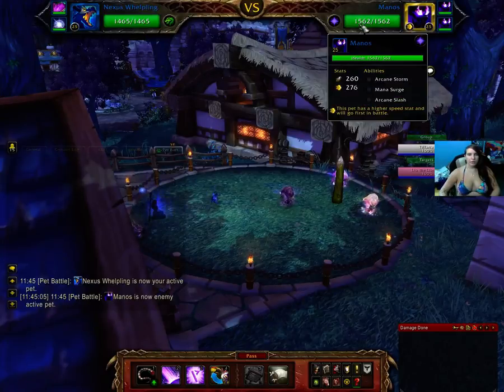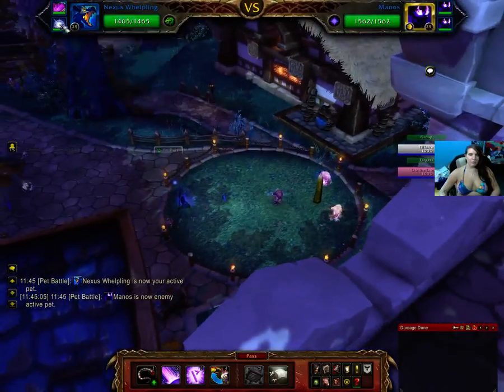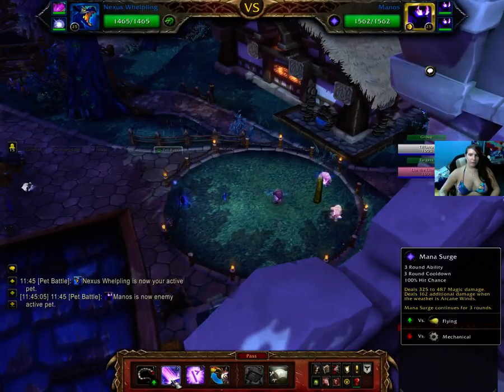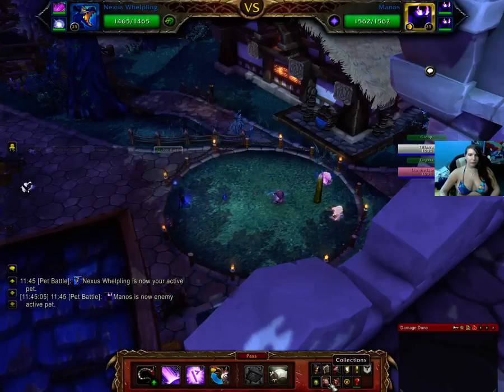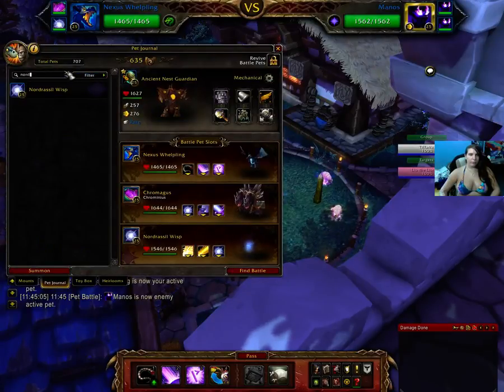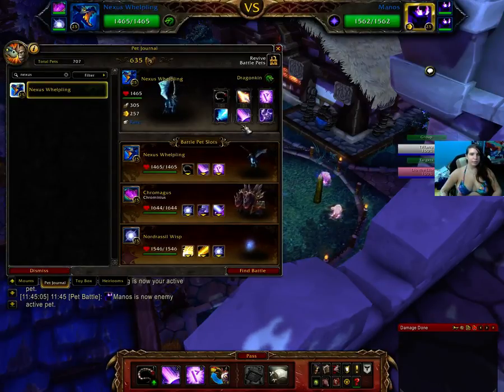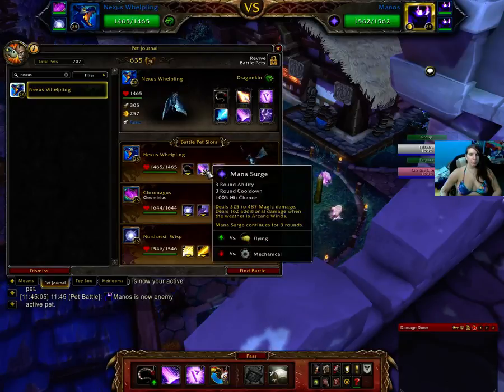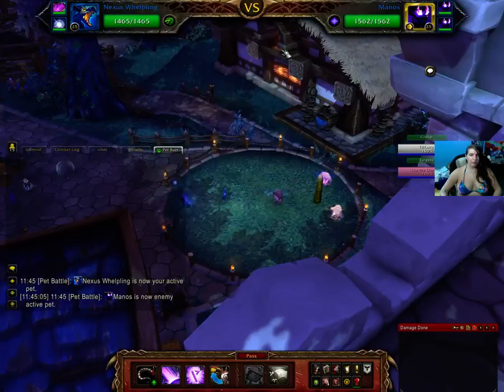What we have is these three magic pets. The only pets that we really need is Nexus Whelp and possibly Chromagus. Nexus Whelp — where can those be found? In Annex, this can be found in Caldera. They're pretty good with this. We are going to use Mana Surge and possibly Tail Sweep, and then Chromagus we might not even get to.